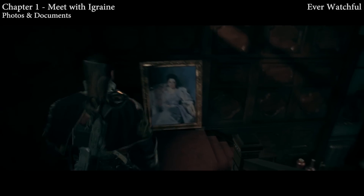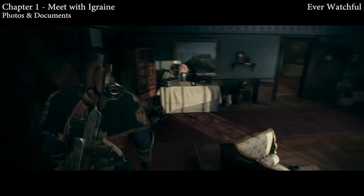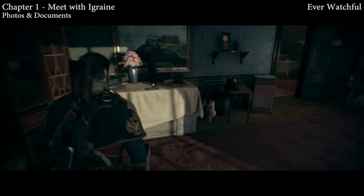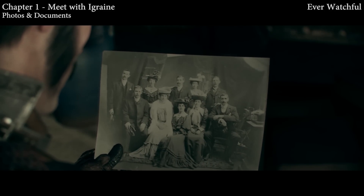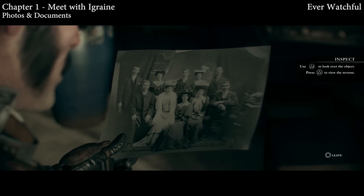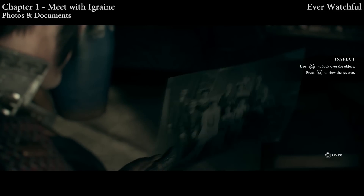We're going to start off with chapter one after the prologue. You're going to come down these stairs — you've got the guy who was polishing the railing upstairs — and once you come downstairs you're going to run right into this first collectible. It'll be hard to miss it, so pick that up. It'll be a photo. The photos and documents in this game are grouped as a single collectible type for whatever reason.